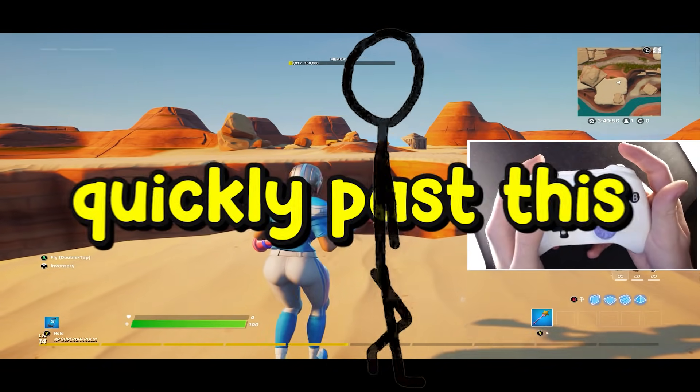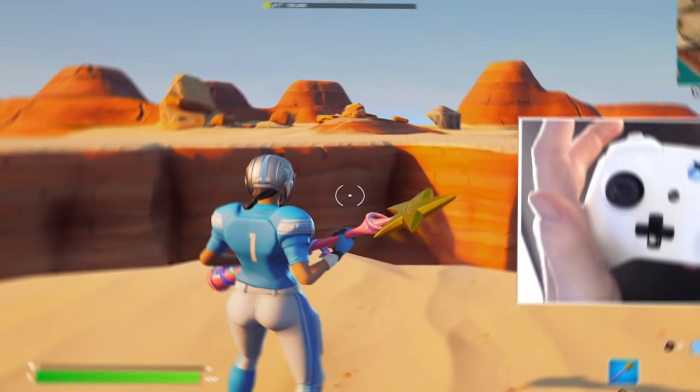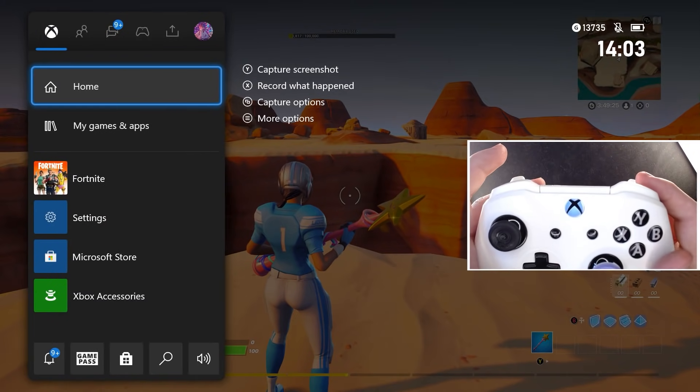So this is how you're actually going to get this. We can move quickly past this and show you the FOV setting. Remember, the FOV setting doesn't work without this, so pay attention. What you're going to want to do is hit your home button on your console. Yes, this works on any console.